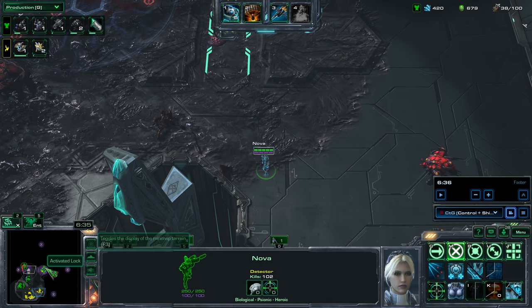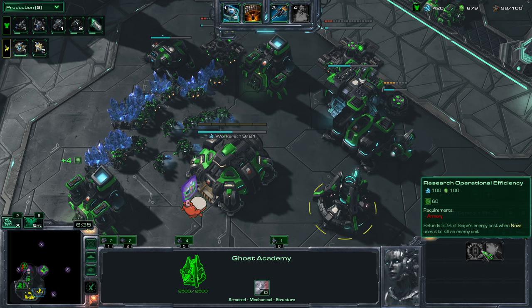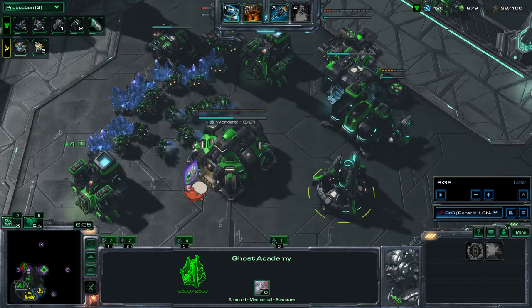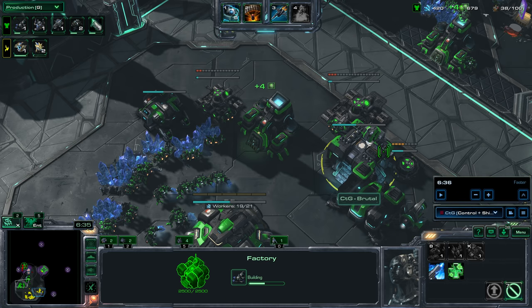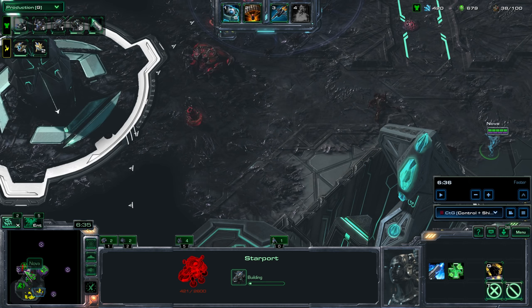Now I start my Starport. I start my Armory so I can get these upgrades: Operational Efficiency, which will refund the energy cost of sniping if you kill the enemy unit, and Infernal Projectiles, which will increase the range of Penetrating Blast. These are both Nova upgrades and they're really good — do recommend that you get them. Starting a Starport, I mainly use these for Ravens and Liberators. If you're fighting against a heavy ground composition, Liberators are really good. Ravens in general are really good if the enemy doesn't have Scourge, because if Ravens are the only units in the air, the Scourge will eat them up really fast.